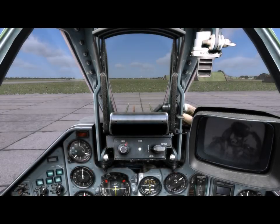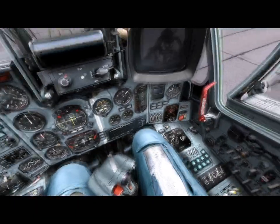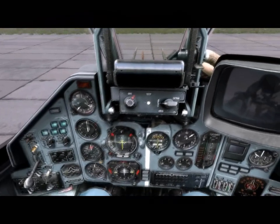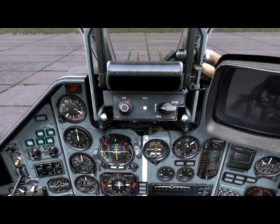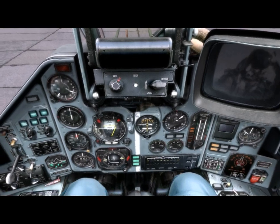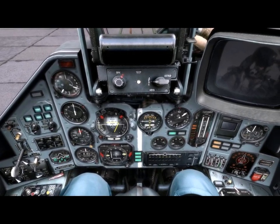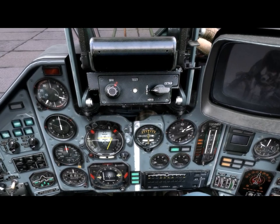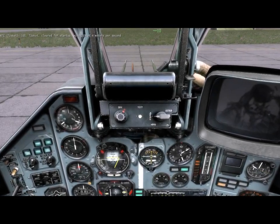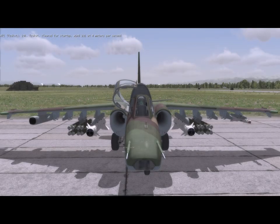Here we have the cockpit of the Frogfoot with the front instrument panel, the heads-up display at the top center, and the Shkval TV display to the right of the HUD. Starting the aircraft is very easy. Press Right Shift and L at the same time to turn on the electrical systems — many instruments and lights will come to life. Start the left engine by pressing Right Alt and Home at the same time, then press Right Ctrl plus Home to start the right engine. Close the canopy by pressing Left Ctrl and C.